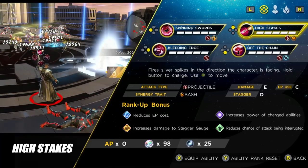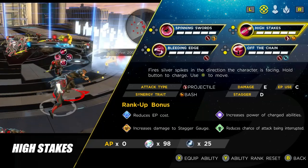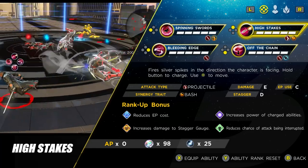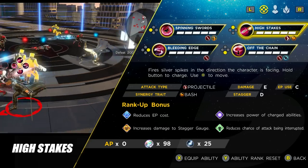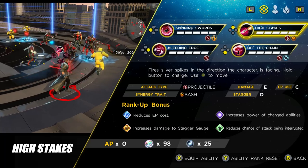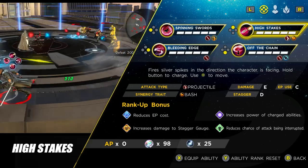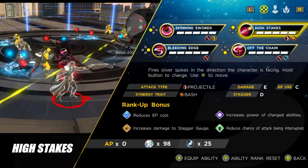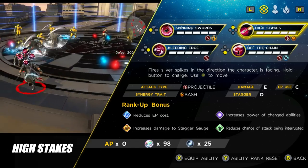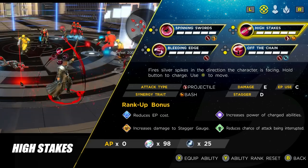The next ability is High Stakes — Blade's trusty shotgun and stake throw. You can charge it to fire out a lot more stakes. From testing against Sandman while stunned, I was doing almost twice as much damage by just spamming the button rather than charging it up. So this is the one I generally use when a boss is stunned — just spam the button, don't hold it down to charge at all.